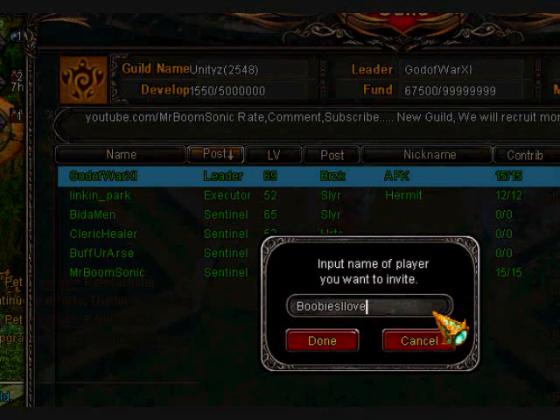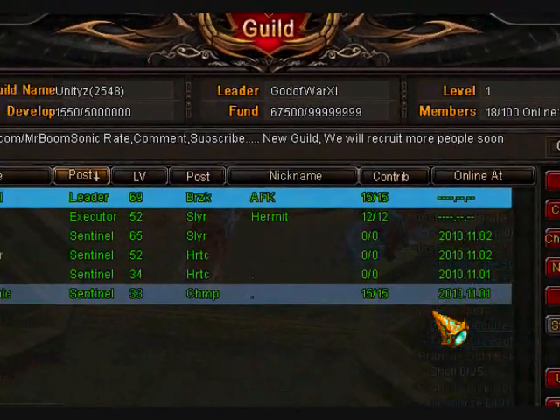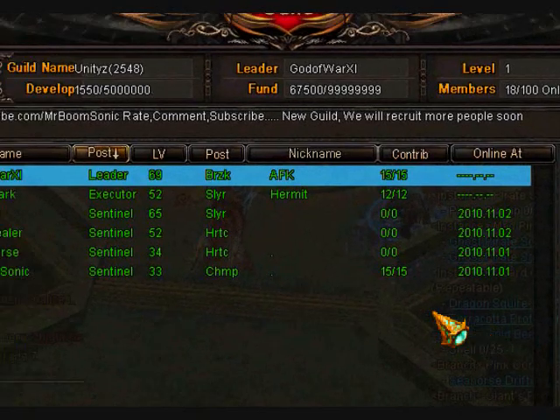You can then type in the player name. Note that both of you must be in the same realm. You can type in a player name as an example — but if there's no such player, it won't find anyone. That's how you can add a player this way.